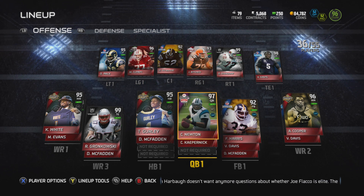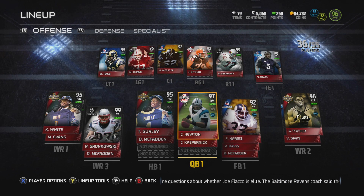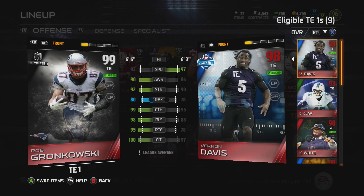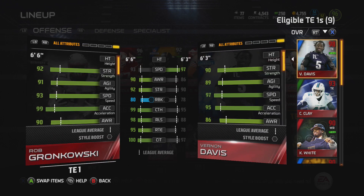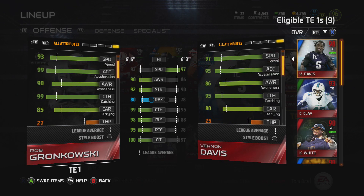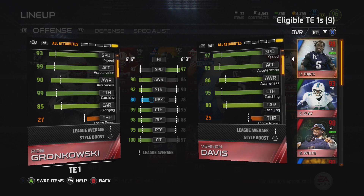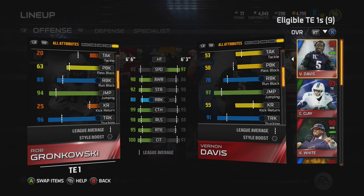The first thing you're probably going to want to know: to have both of these guys on the field and be able to use them at will, I put Gronk in the slot as a receiver — he's 99 rated overall. That's because Gronk has 99 catch, 90 release, 95 route running, 100 catch in traffic, 93 speed, and his acceleration is a 99 as well.